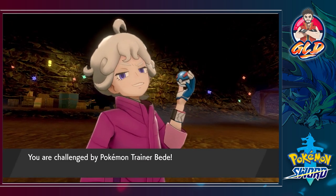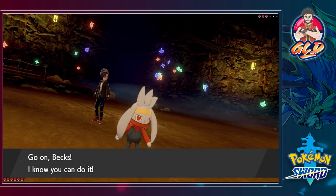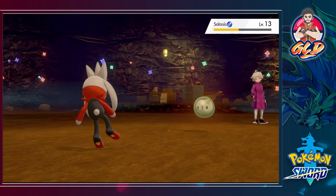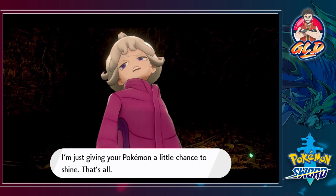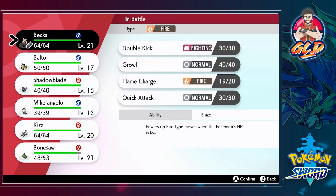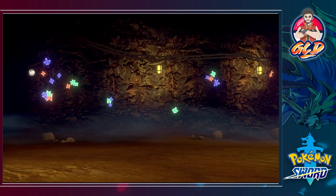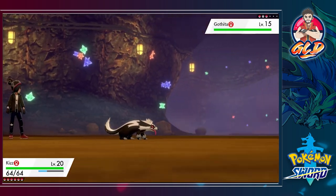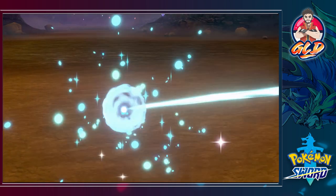Here we go taking on Pokemon Trainer Bede and he's coming out with a Cursola. I'm not scared — here we go with Flame Charge. Flame Charge does it and Cursola is not happy right now. It's like I'm giving it a little chance to shine. He comes out with a Gothita next — Gothita is a Psychic type Pokemon. Kiss is ready to go against Gothita. I'm actually liking Kiss right now, I'm kind of thinking maybe I should just keep him on the team — we shall see.